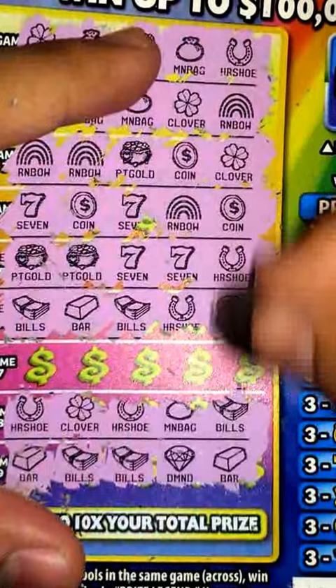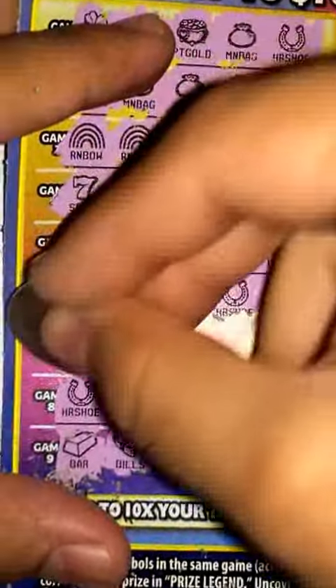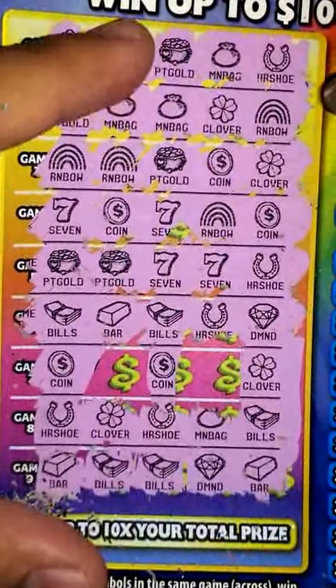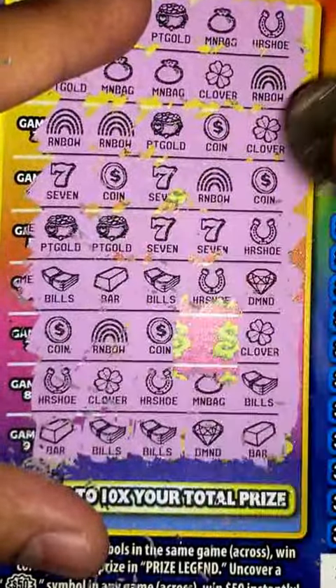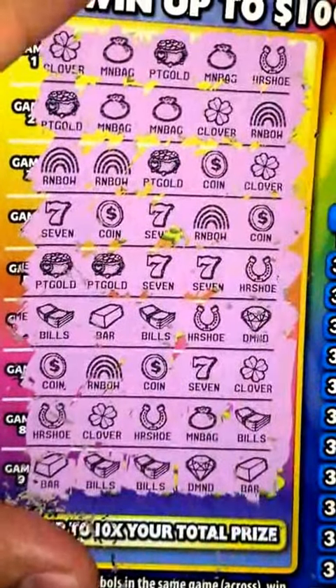Clover, coin, coin, coin, rainbow, and the seven. All right, so this is a losing ticket here guys.